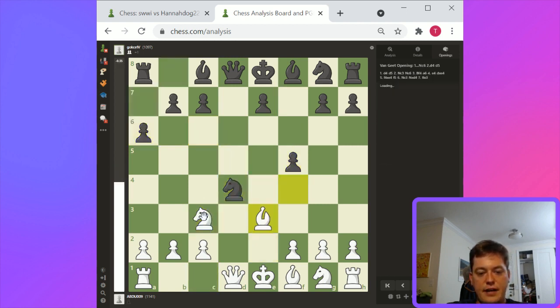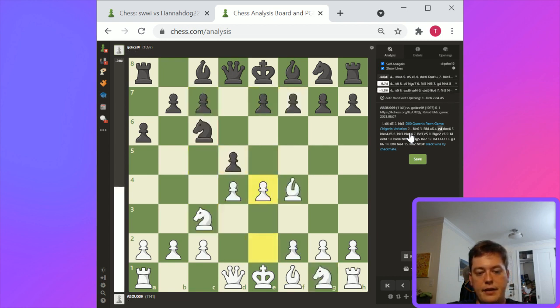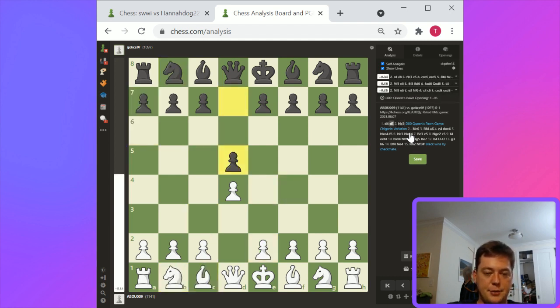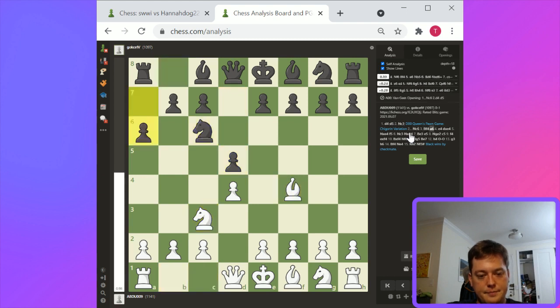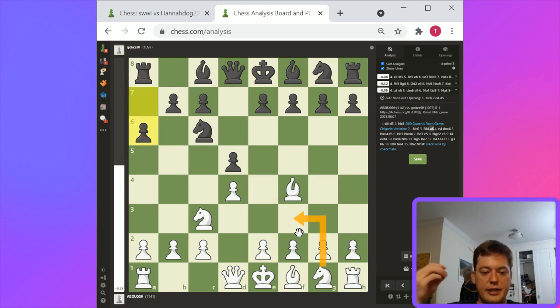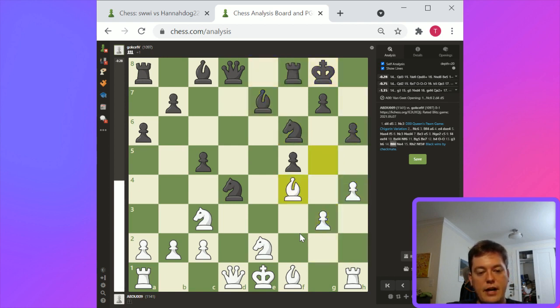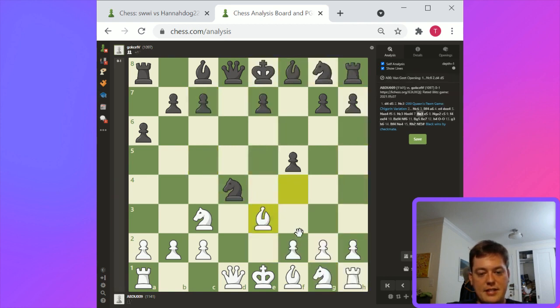E4, d takes e4, knight takes e4 — hangs the d4 pawn. Hanging that pawn is not good. So e4 is not playable — it has to be ordered knight f3 and then e4. This is why a break with c4 is often the preferred idea in queen's gambit or queen's pawn games. Knight takes f5, bishop e3 — black is showing a good position. Black ended up winning the d pawn for no compensation, and white is good. Bishop to g5 is an idea — this is pretty brutal. This attack evolved very quickly.